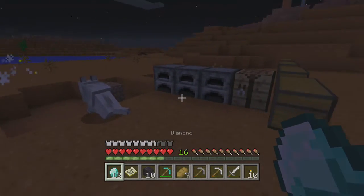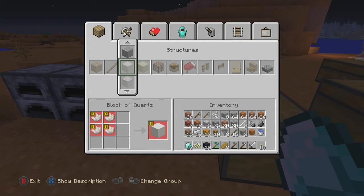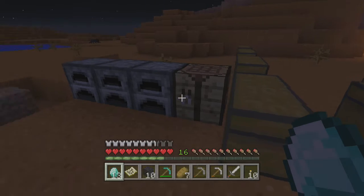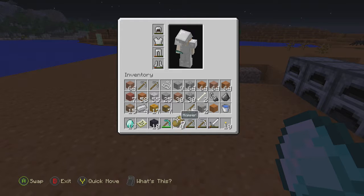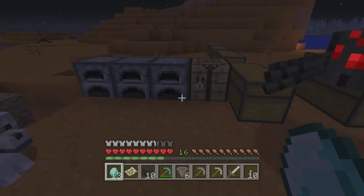To survive well, you need three dogs. Without three dogs, you are in a problem constantly. You need five iron and a chest — and you've got hoppers. Hoppers are great. They can transport items.